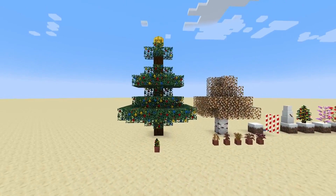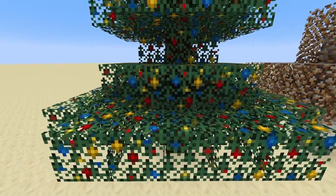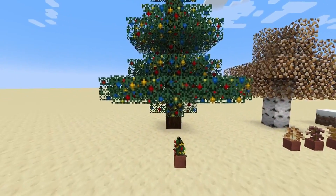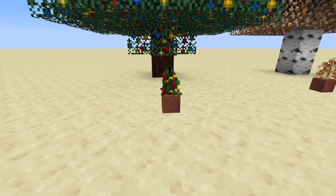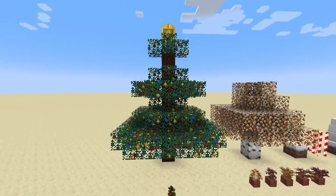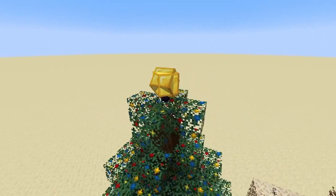We'll start off by looking at some trees. This is a spruce tree and it has a bunch of ornaments on it. It's the only one like this, as spruce trees are Christmas trees. Here it is in a pot, and to decorate this tree, all you have to do is put a beacon on top, which looks exactly like a Christmas star.